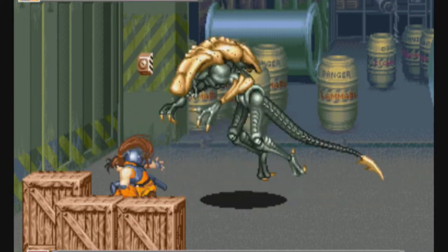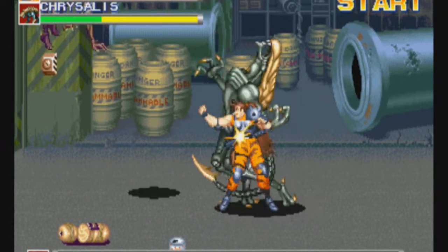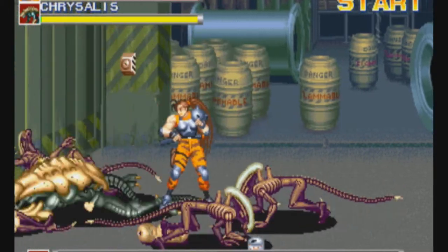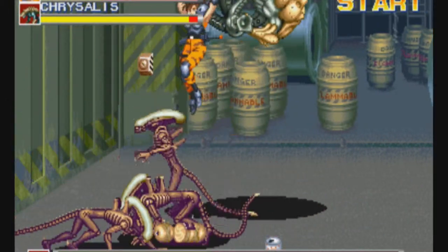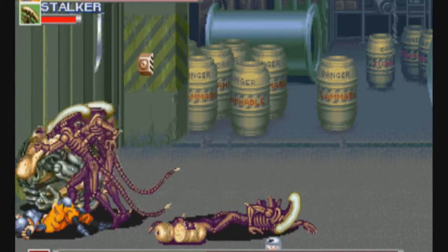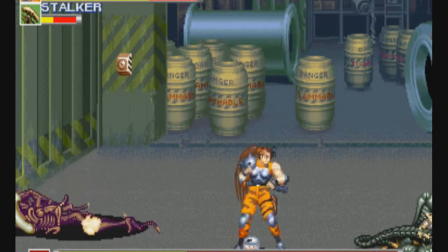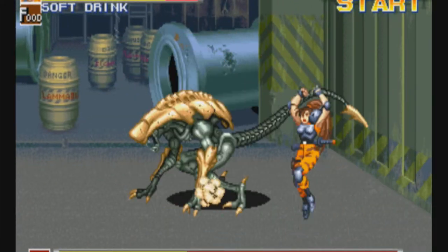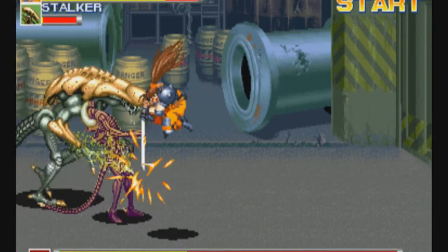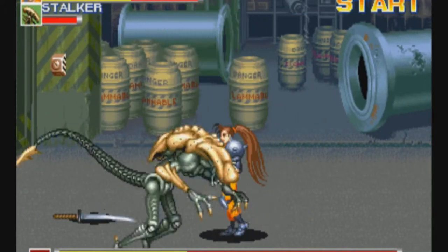For instance, the character I picked, her name is Lynn Kawasawa. She has the ability to slide — if you hold down and press jump, she'll slide into enemies and attack. You can jump in the air, hold down and attack to slice down. You can throw enemies in mid-air, charge up her moves by holding the attack button, and if you press attack and jump together, she does a special attack. Of course, you also get to pull out your gun and fire at enemies.